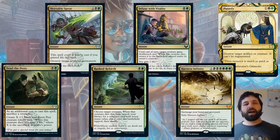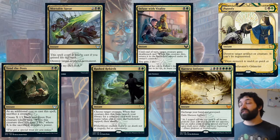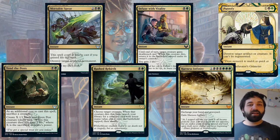Also got Mortality Spear — two, black, green. Costs two less to cast if you gained life during your turn. We've already seen there are plenty of ways to gain life, but even at four mana, destroy target non-land permanent is a really good effect.